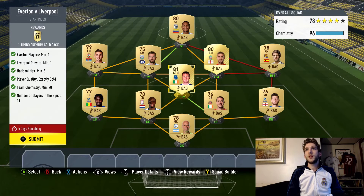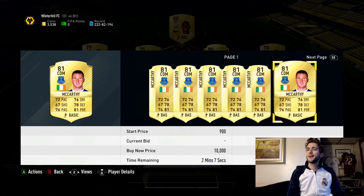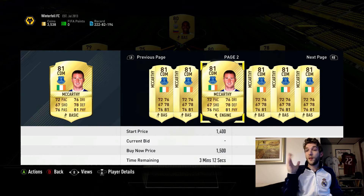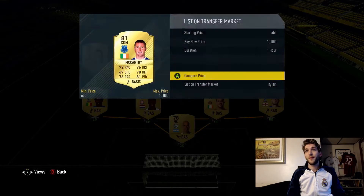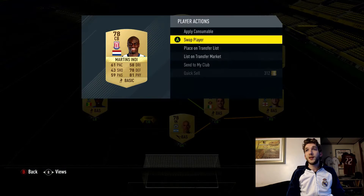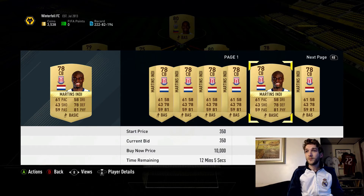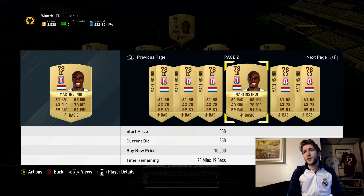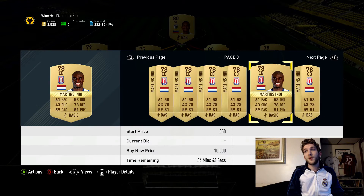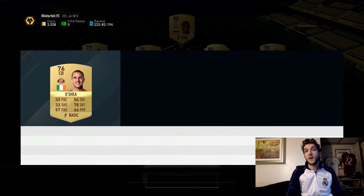McCarthy's going for about 1500 coins in the transfer market. This one can cost you just about nothing — Henderson is an untradeable card for me. The non-rares you can put in are mostly going for under a thousand coins. I wouldn't see any of these guys going for more than a thousand.